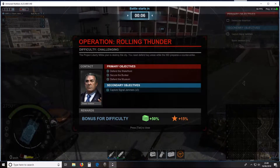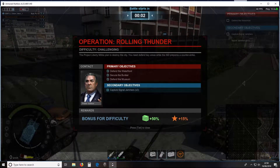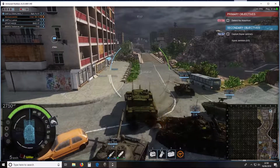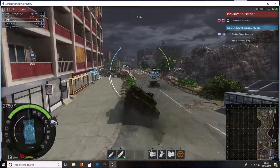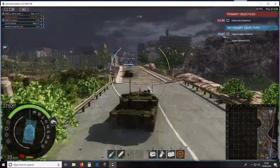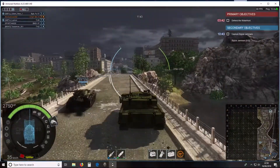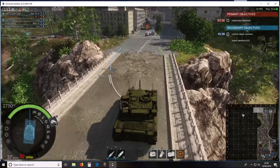Your commanders change between tanks but your crews don't. Here we go in Operation Rolling Thunder. The primary objective is to defend the waterfront — you can see that's the cap circle. The secondary objective is to capture the signal jammers, which are the three cog-like icons visible on the mini-map.